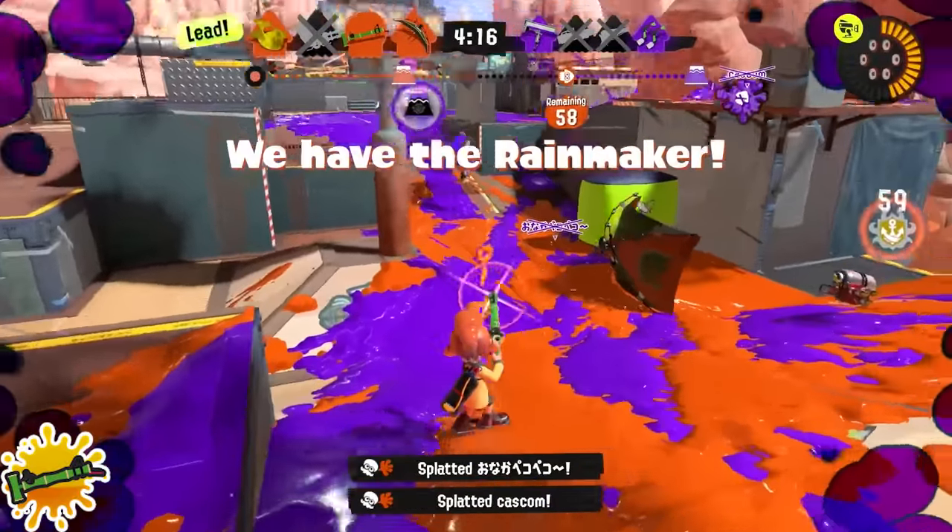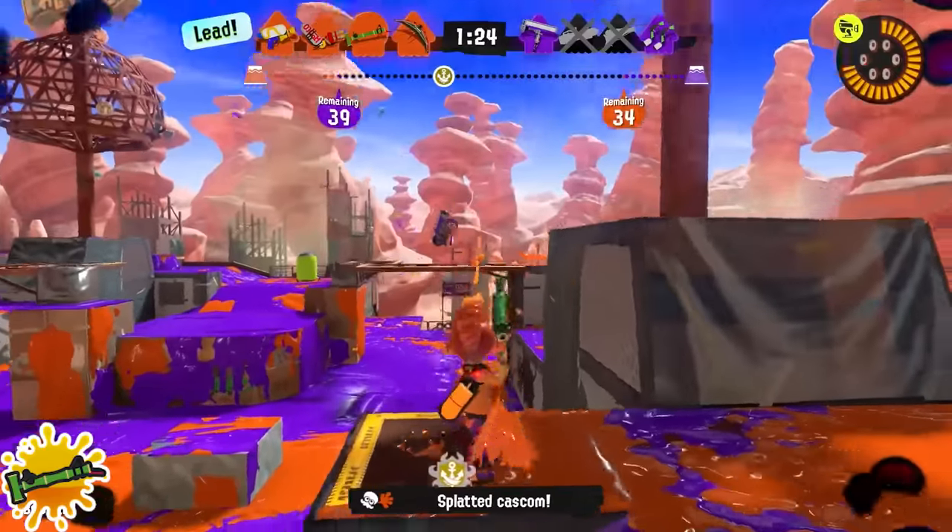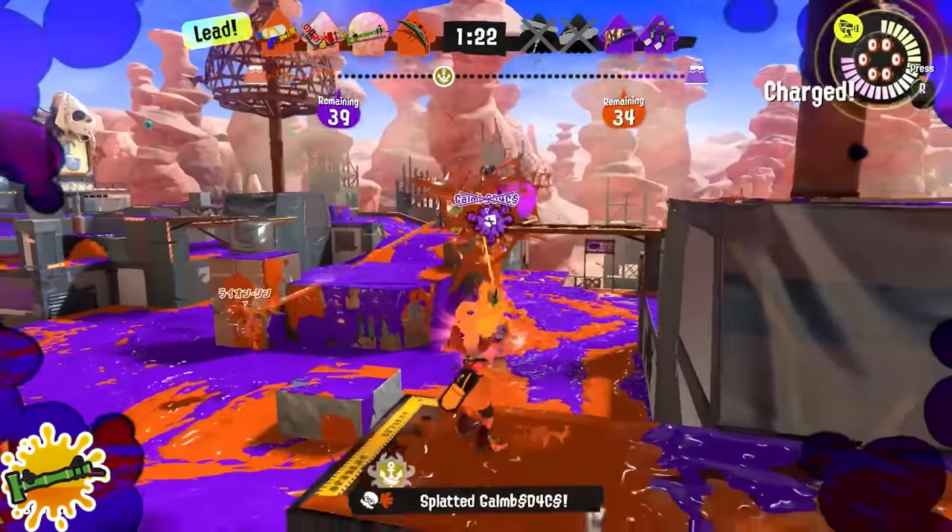Bamboozler: you really want to be aware of what your teammates are doing. If they're in a fight, you can probably one-tap the opponent. If they have a burst bomb poking at someone, take advantage of that — any form of chip damage is very valuable for you, so be aware of it.